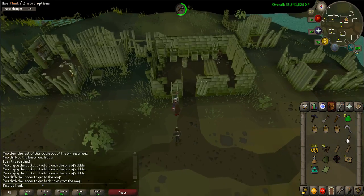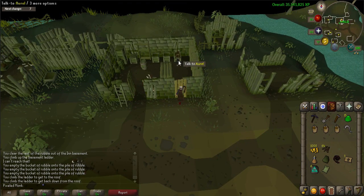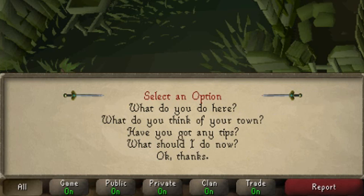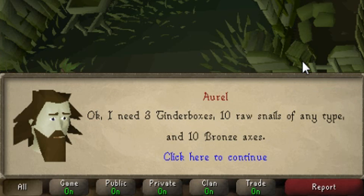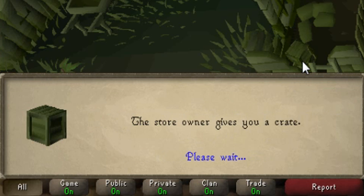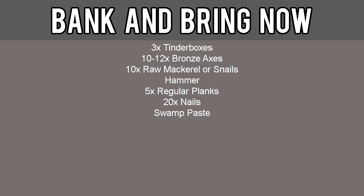Go back down the ladder and use a plank on the damaged wall east of the front door. Once both things are fixed, talk with Orell again. When prompted, say: what should I do now? He'll ask that you stock his store — pay close attention to what he wants, as he'll ask for 10 to 12 bronze axes, 3 tinderboxes, and either 10 raw mackerel or 10 raw snails. He'll give you a crate to store it all in, so you must go to a bank to collect these items. You can use a swamp boaty back in Warton to go to Canifis or an Amulet of Glory to Edgeville. Be sure to collect 3 tinderboxes, 10–12 bronze axes, and 10 raw mackerel or snails depending on what was asked, and use these items on the crate to store them. Also bring your hammer, 5 planks, 20 nails, and swamp paste.